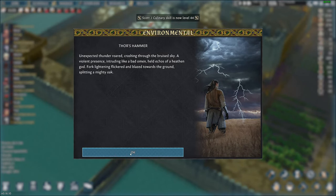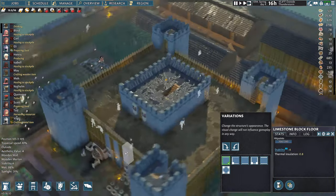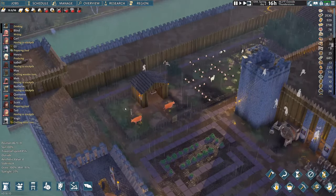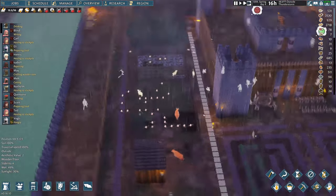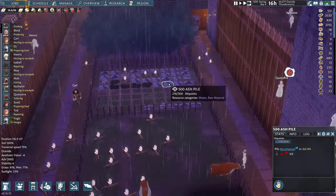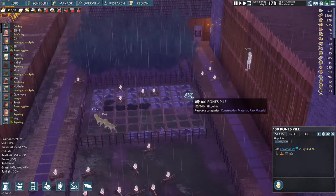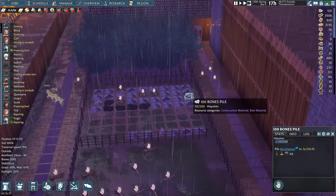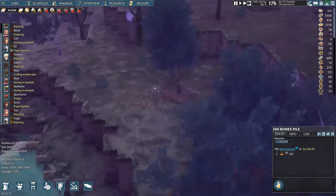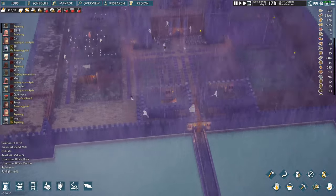Thor's hammer — unexpected thunder! Bad omen. It hit an oak tree and caught it on fire. The bones in the waste pile will last 100 bones and 2 years and 33 days — holy cow. The game is glitching out right now because of the loading and lightning.